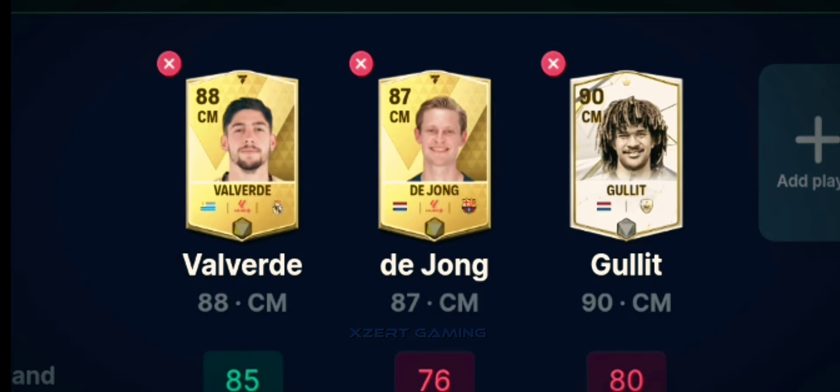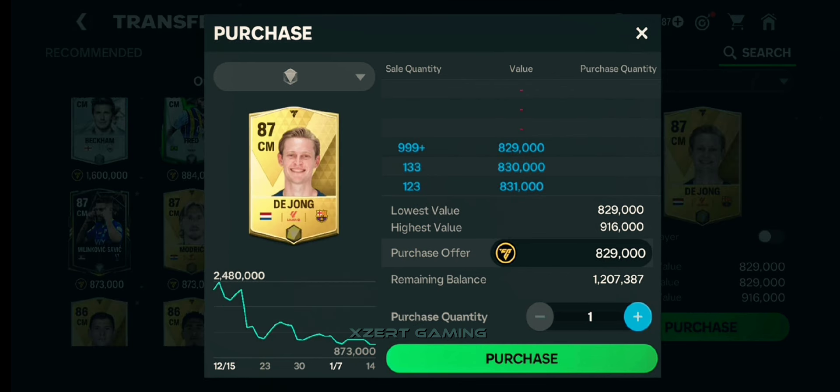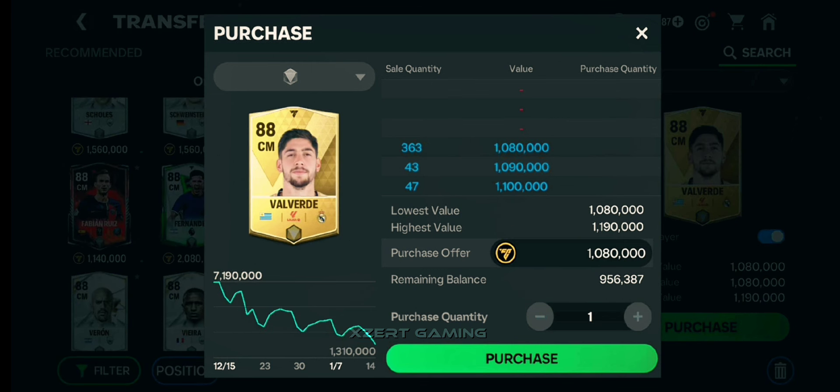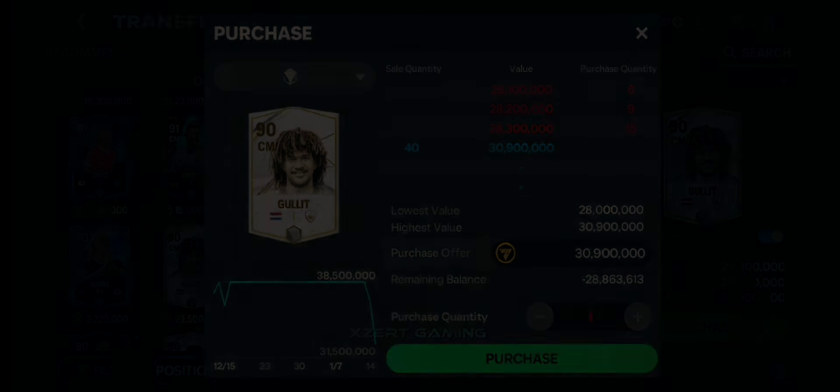De Jong is 87-rated and Valverde is 88-rated. Check the price tags: Valverde is currently around 1 million with 300 supply, so you can get him if you have a low budget. If you have a high budget, you can go for the Gullit card.